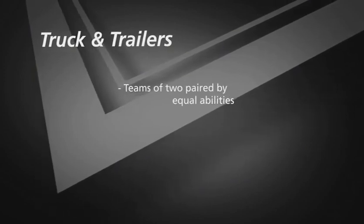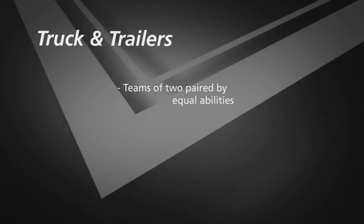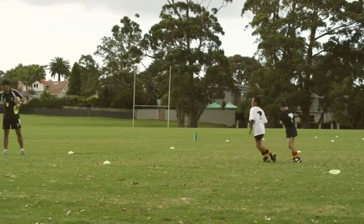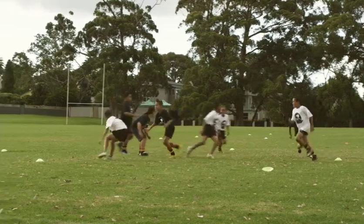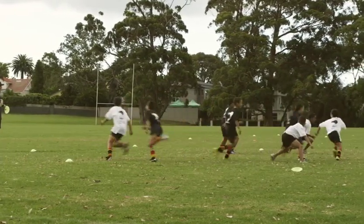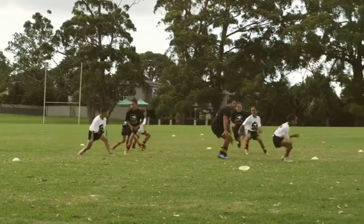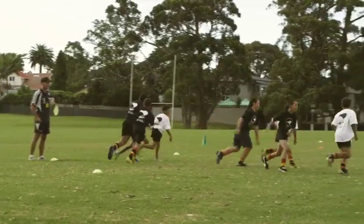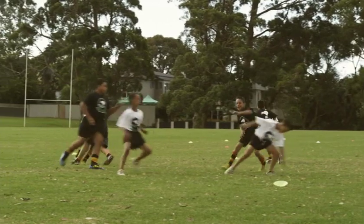This game is called Truck and Trailers. Get your players to partner up with someone of equal ability, then set up a grid — size depends on the number of players. Partners decide who's the truck and who's the trailer. On the coach's whistle, the truck runs around inside the grid and the trailer follows, trying to stay within arm's length. The game goes for about 10 to 15 seconds, then players swap roles.